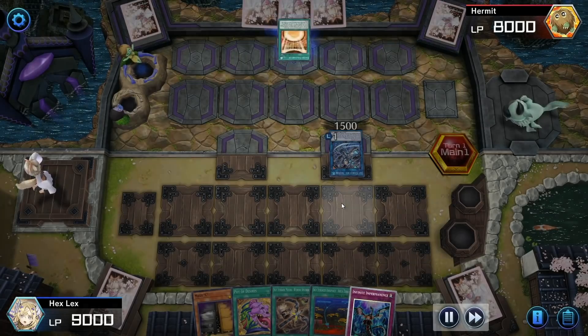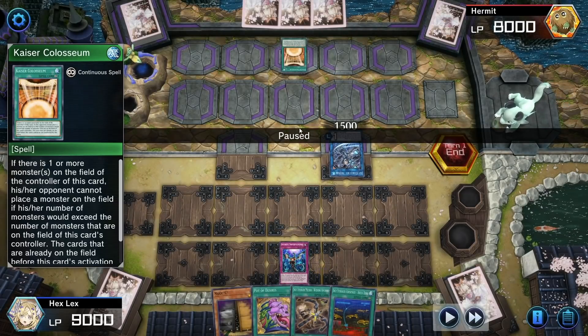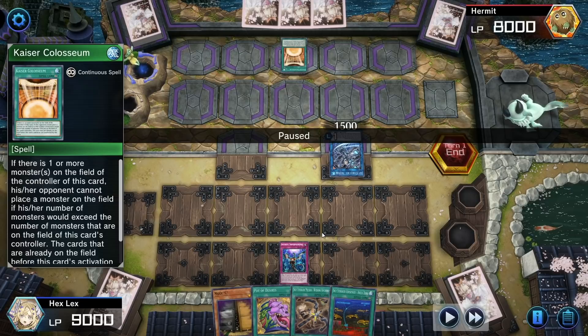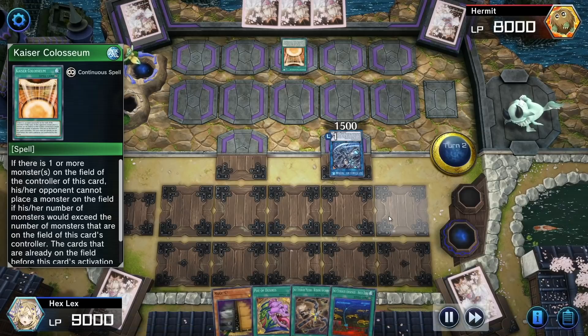We can see our opponent activates a Kaiser Coliseum, so they're actually playing this variant, which I haven't invested in just yet. Kaiser Coliseum is only a super, so I wouldn't mind crafting a set if I wanted to use Kaiser in this deck. The issue is that I really don't. There are a decent number of times where Kaiser Coliseum is really, really good and can shut down our opponent from making too many plays, but I find that I go for the Access Code kill often enough that it's not uncommon for me to have multiple monsters on board. I could think about taking the Desires out for Kaiser Coliseums — now that I'm talking about this out loud, I think I will actually try that, so maybe you'll see another Sky Striker update sooner rather than later.